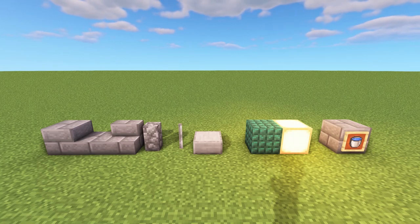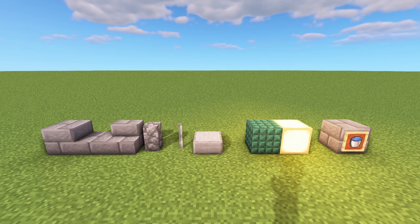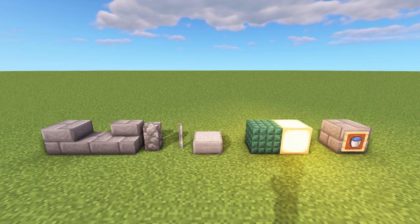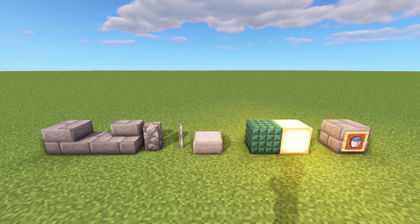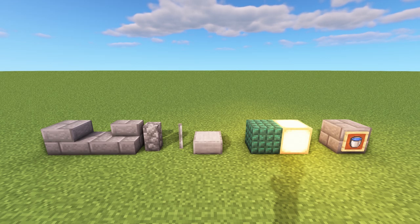Here's a layout of the blocks you'll need. I'm not going to do the exact block count since we've got three designs to go over and each uses a minimal amount of resources - just a handful of each at most. We're going to be using stone bricks, stone brick slabs, stone brick stairs, cobblestone wall, iron bars, and smooth stone slabs.